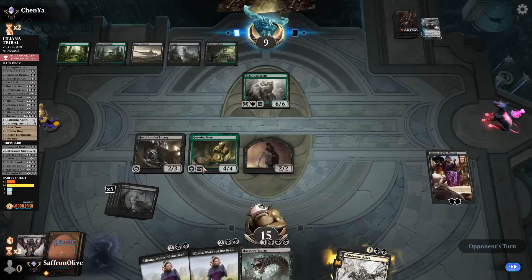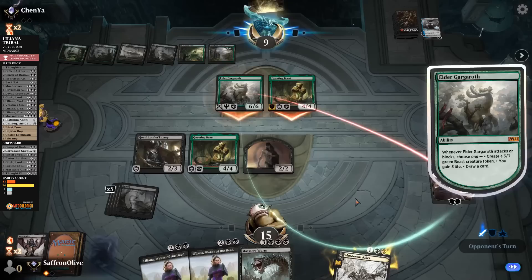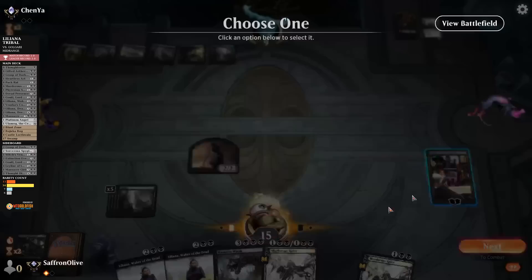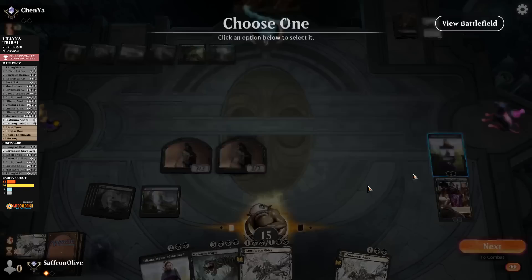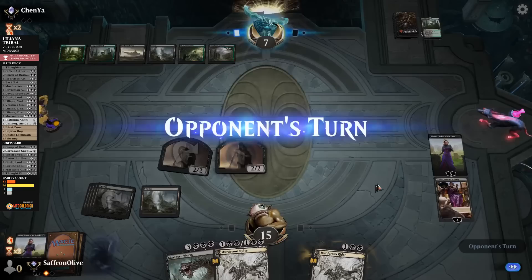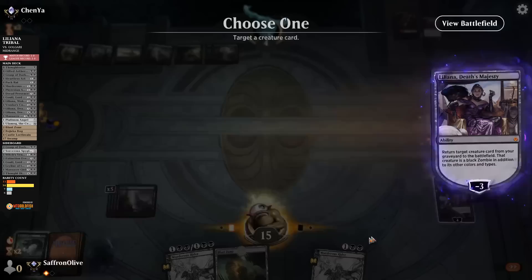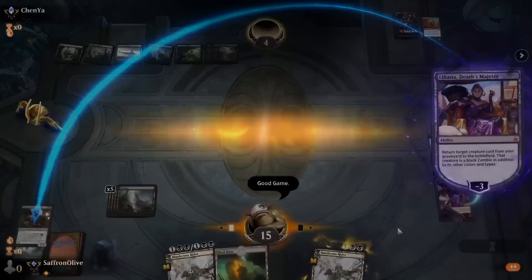No attacks — with two Death Touchers, hopefully we can just kill this with a creature. Opponent gets frisky, draws a card. Block, block, and block. Liliana down to three — take up Liliana, play a Liliana, discard a Liliana. Lilianas for days! Get in with the Zombie. Opponent plays land, Craterhoof Behemoth — sure — and dies! Take up Liliana, discard a Massacre Worm, reanimate Gonti. Opponent gives us a GG. That was a dominating Liliana performance.